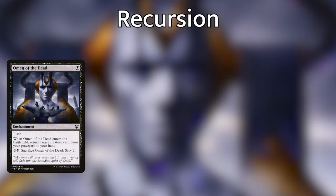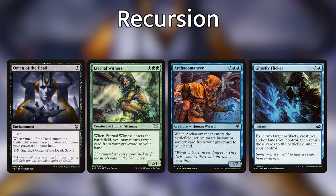For recursion, we're playing Omen of the Dead, Eternal Witness, Archaeomancer, and Ghostly Flicker. Omen of the Dead for one black mana gives us a flash enchantment that returns a creature from our graveyard to our hand, and we can pay two and black to sacrifice it to scry two. Eternal Witness is a super classic green card — when it enters, we return any card from our graveyard to our hand. Archaeomancer does the same but only with instants and sorceries. Ghostly Flicker lets us reuse two enter-the-battlefield effects on our creatures, which is super huge late game, and can also act as a protection spell if an opponent tries to remove our key pieces.